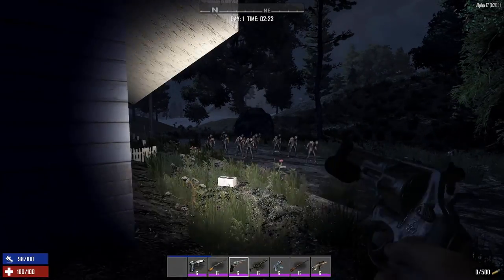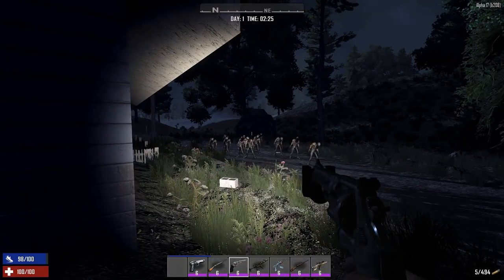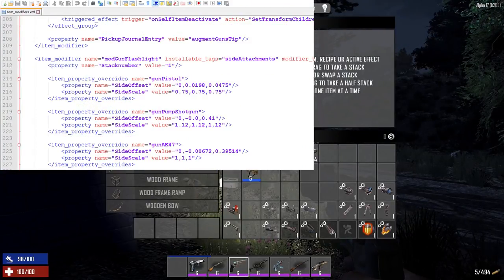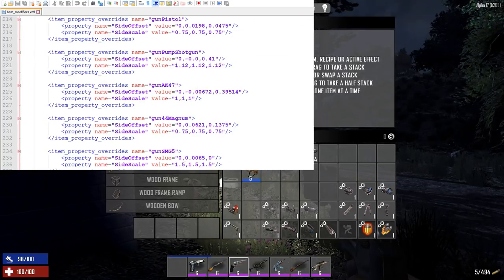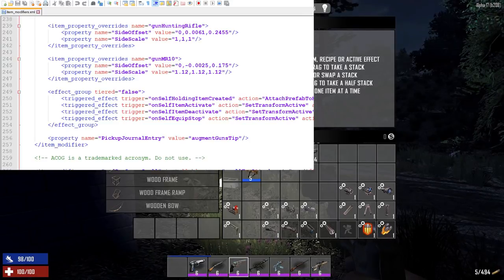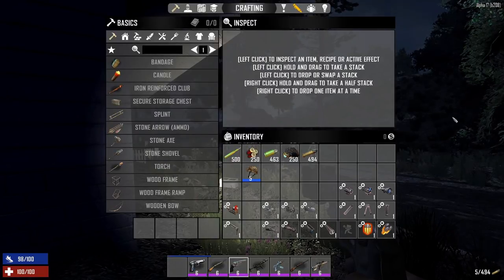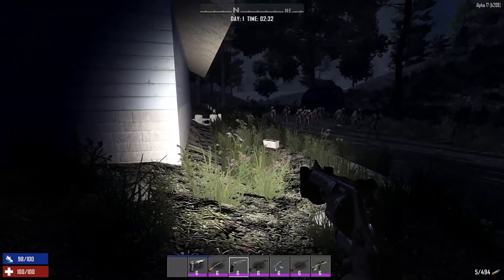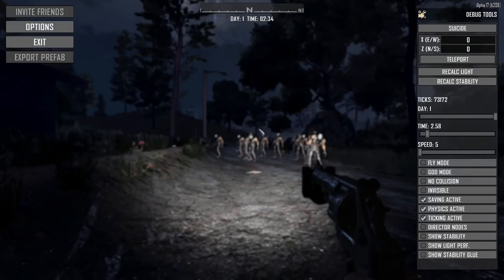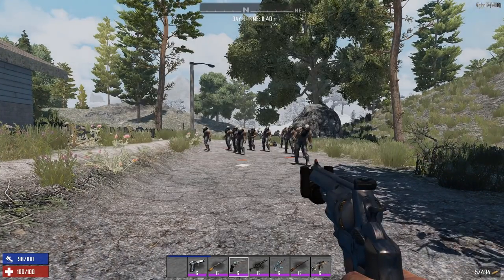The flashlight is useful for exploration, but of course it also means the zombies can see you. Looking at the XML, it's an attachment that triggers on equip for turning the light on and off. It can be really useful when exploring, but be careful at night — zombies that couldn't see you before will definitely spot you once you turn on that bright light.